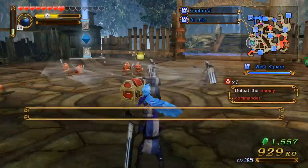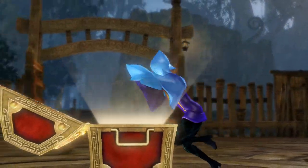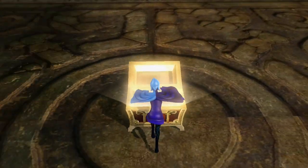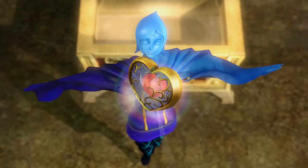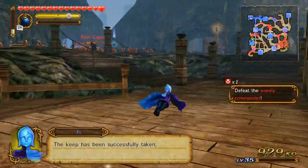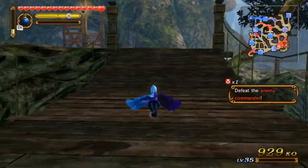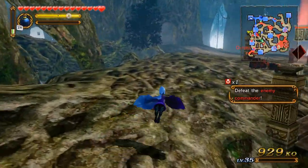Found it — here's the heart piece, guys. Now I got this piece of heart. Let's head over and take down the enemy main base. I guess I'm just defeating Volga — that's what it comes down to in the end, right?